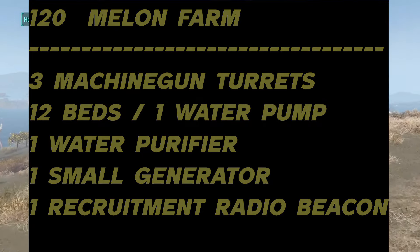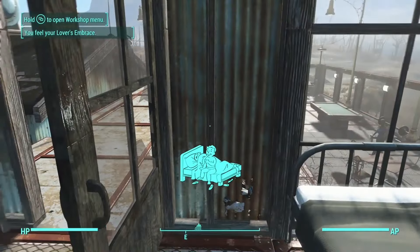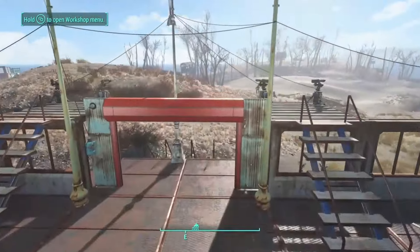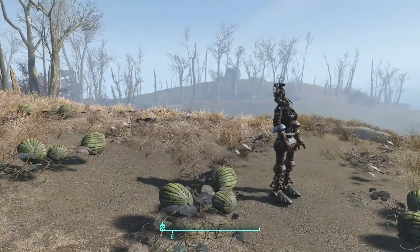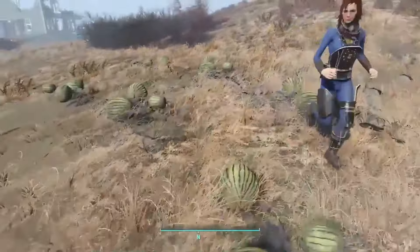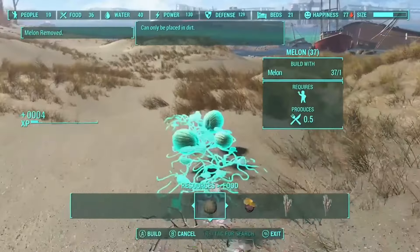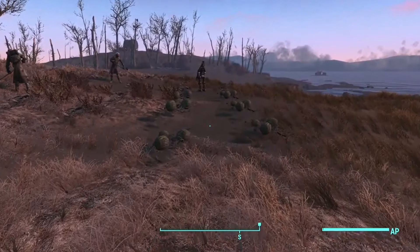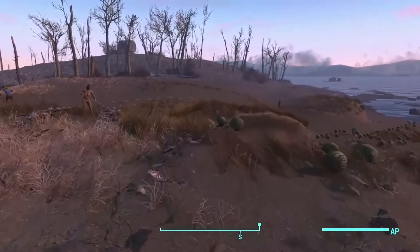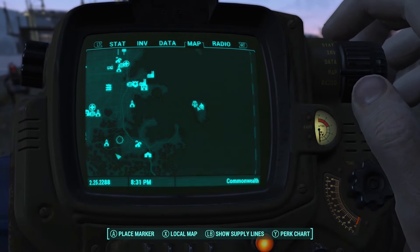Now let's talk about how to spawn infinite watermelons. All you have to do is get some planted — you can start with just one — then sleep for 24 hours. If you go back over they will not be back yet, but all you have to do is fast travel anywhere and then fast travel back and all of the melons will be back. That's how you get them to spawn back. You can spawn them anytime you want and sell them back to back. You can pick all of them, plant more, go to your bed, sleep for 24 hours, fast travel back and forth, and they will all be back again.